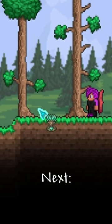First, kill Skeletron Prime. Next, place the Vortex Monolith somewhere in the Underworld.